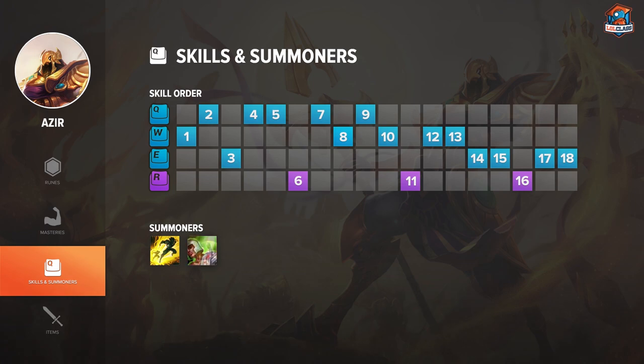On Azir, I usually run Heal or Barrier and the occasional Exhaust. Azir already has amazing damage output, and all he really needs is to be able to survive longer. Every single second you live longer, you do a lot more damage. So focus on having the defensive summoners — if you're against heavy burst, Barrier might be the way to go.